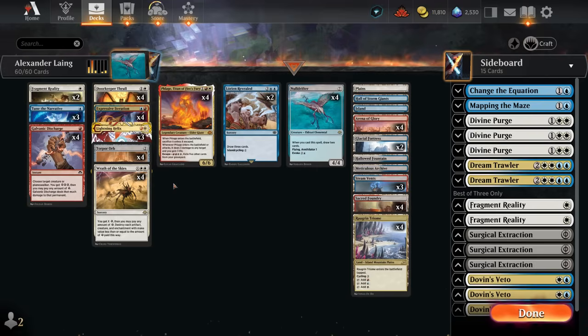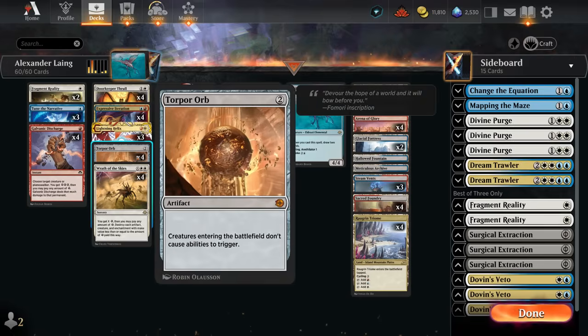Hello and welcome to another Historic video here on the official MTG Arena channel. Today we're taking a look at one of the decks submitted for the Arena Championship 6 finals, which are happening this weekend live on Twitch. This deck is right up my alley — Alexander already put in all the work and built it for us. This is a Jeskai Torpor Orb Doorkeeper Thrall deck.